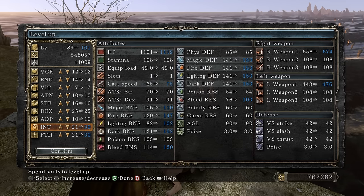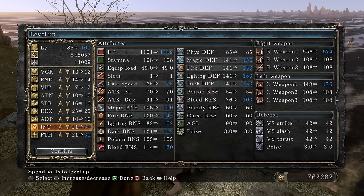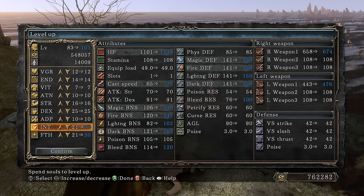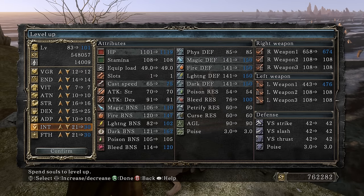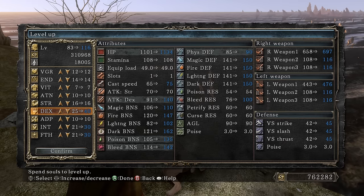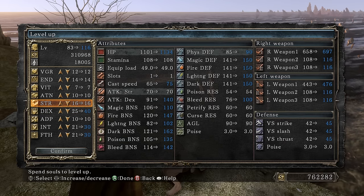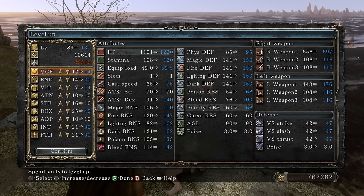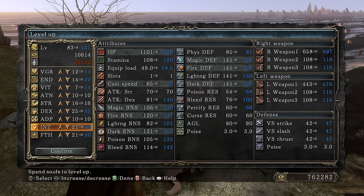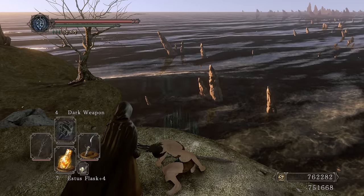However, once I infuse the weapon maybe I can get more damage by leveling up both further. For a weapon like the Crypt Blacksword with really good dark scaling, the damage just kept going higher and higher with more intelligence and faith — not sure about this one yet. 697 damage is a lot. The weapon has no skill or strength scaling, so there's no point leveling those. I'll farm Rotten a bit more to increase endurance, vigor, and both int/faith after infusion.